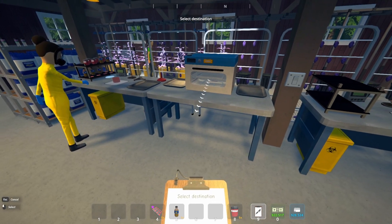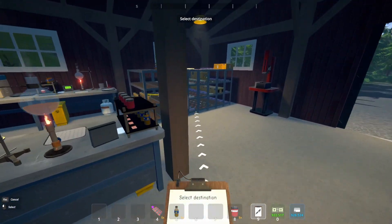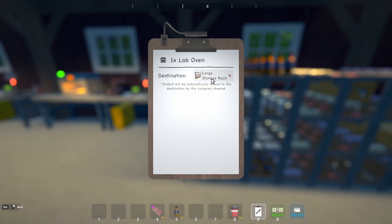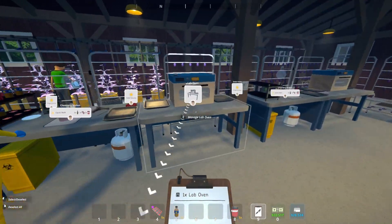Don't forget you'll also have to go up to the lab oven and set a destination for it. Once the product is complete, you'll want it to output to a storage unit — mine is going to go right over here to this large storage rack. You can always double check it by having your clipboard out.